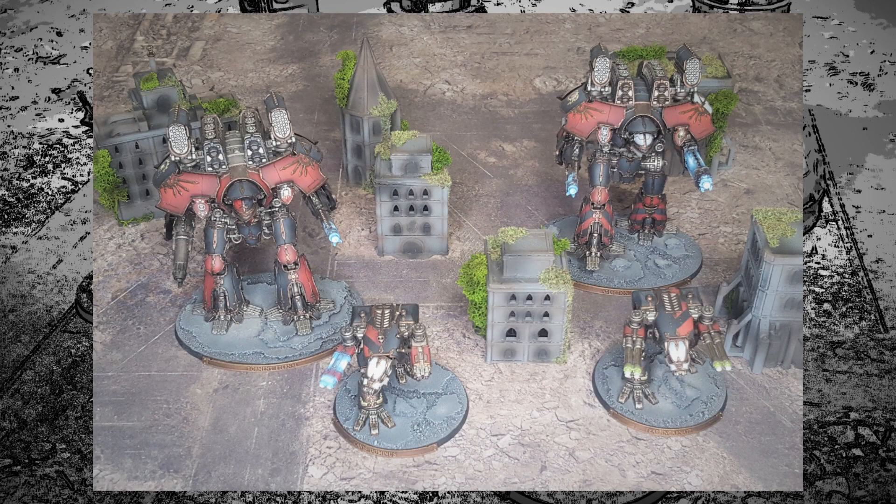First up for the Traitors — battle group Metallica, Legio Mortis. A Warlord with Volcano Cannon, Quake Cannon, Apocalypse Missiles, and Remains of the Fallen — this is the Princeps Titan. A second Warlord with Volcano Cannon, Sunfury Plasma, and Apocalypse Missiles, also with Remains of the Fallen. A Warhound with Plasma and Vulcan Megabolters and Remains of the Fallen. Another Warhound with two Laser Blasters and the Warmaster's Beneficence. That comes in at 1495 points.